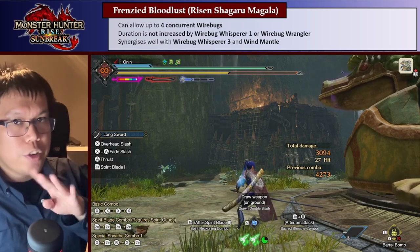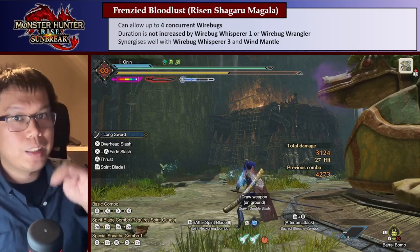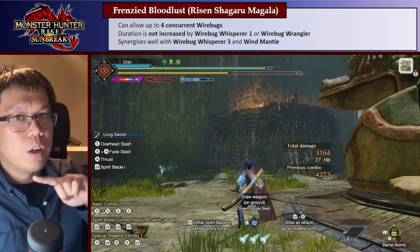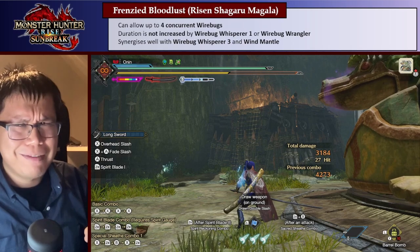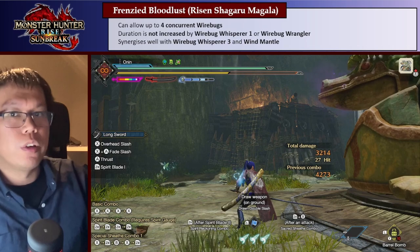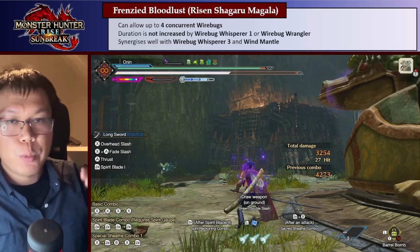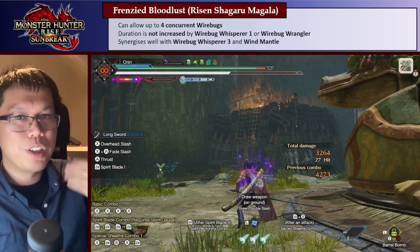You can get 4 concurrent Wirebugs — if you pick up an extra Wirebug from another source, Frenzied Bloodlust will give you a 4th Wirebug, which is really cool. The duration of that 4th Wirebug is not increased by Wirebug Whisperer 1 or the Wirebug Wrangler ramp-up skill — it stays at 30, 60, or 90 seconds, or lower if you sheath. But because you get an extra Wirebug, it synergizes really well with Wirebug Whisperer 3 and Wind Mantle, which decrease Wirebug cooldowns.